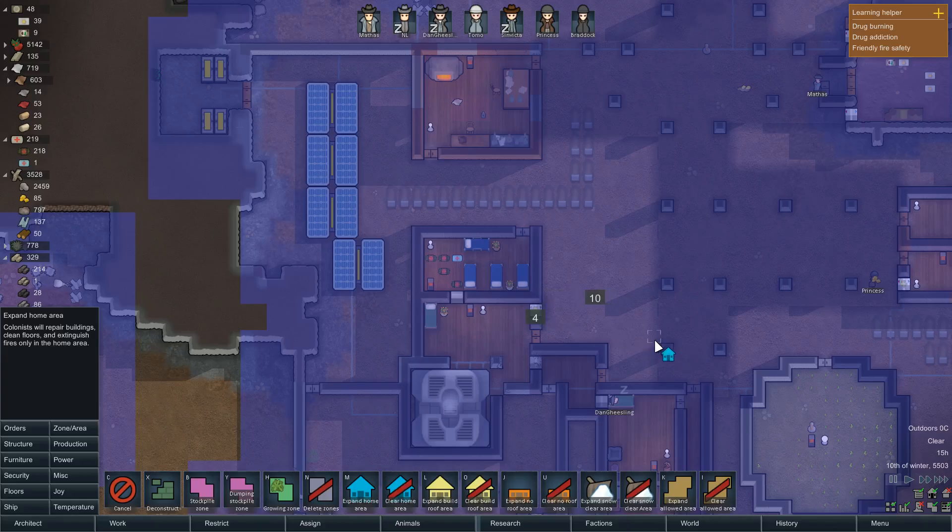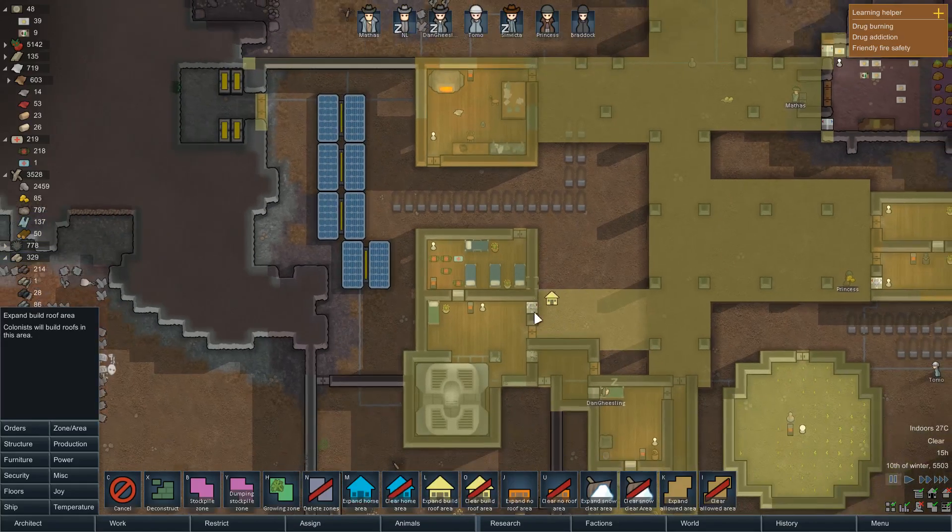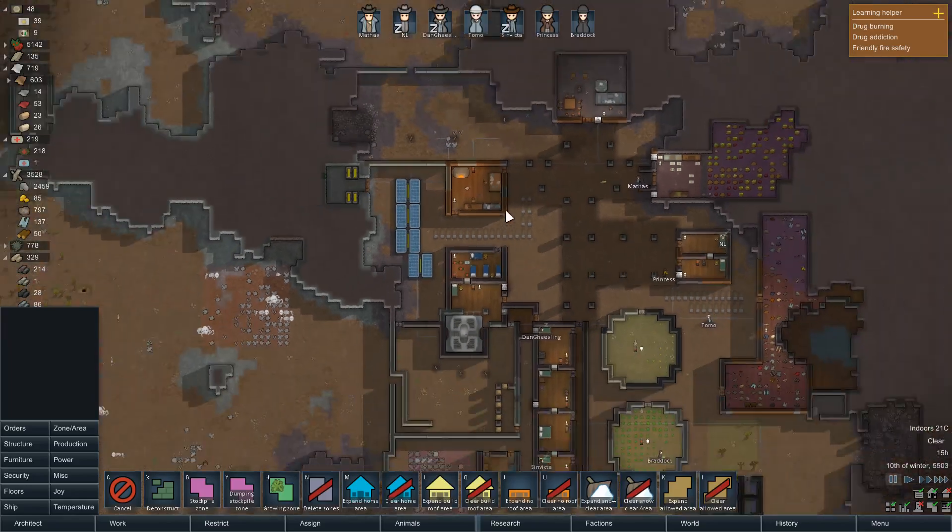We should also roof here and probably here as well. Expand roof area — make it so that you can get into the hospital. That's our bonus room here, and we also want to make it so you can get into the hospital. That's fine, and then we shouldn't have any problems there.